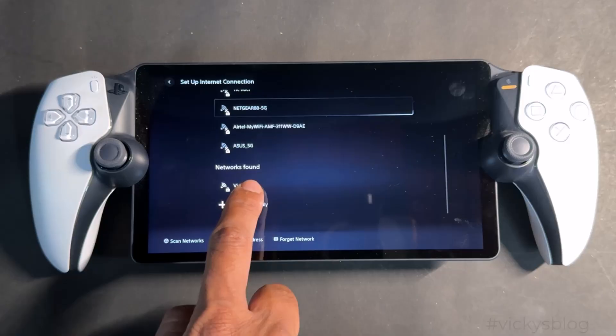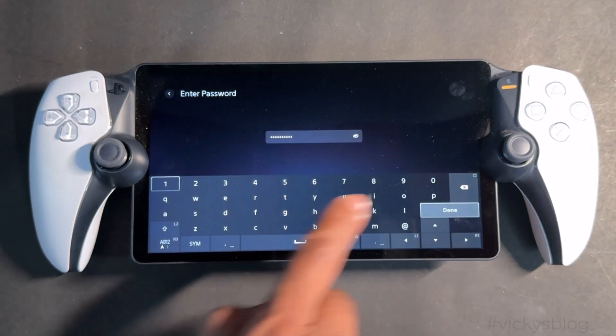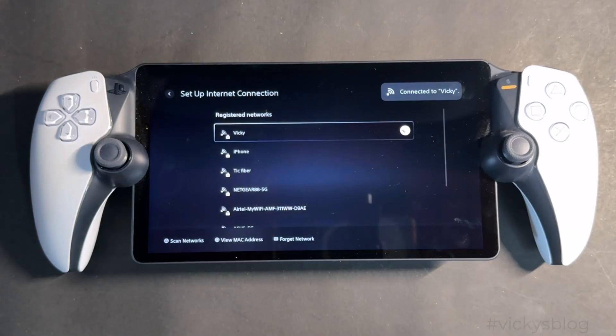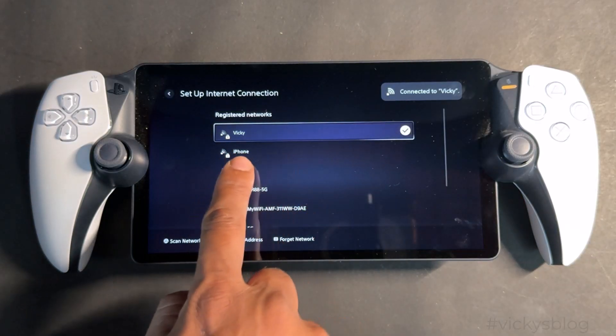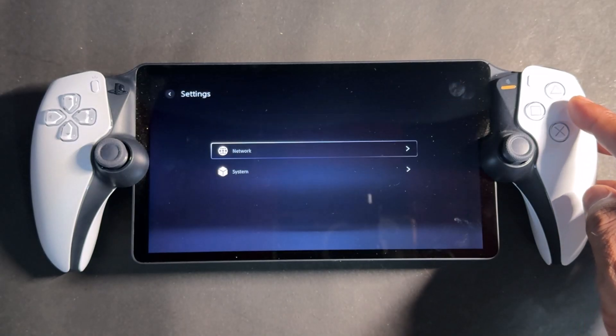Forget the network, then scan the networks and reconnect again. I'm going to reconnect — this is my Wi-Fi connection because I had changed the password.